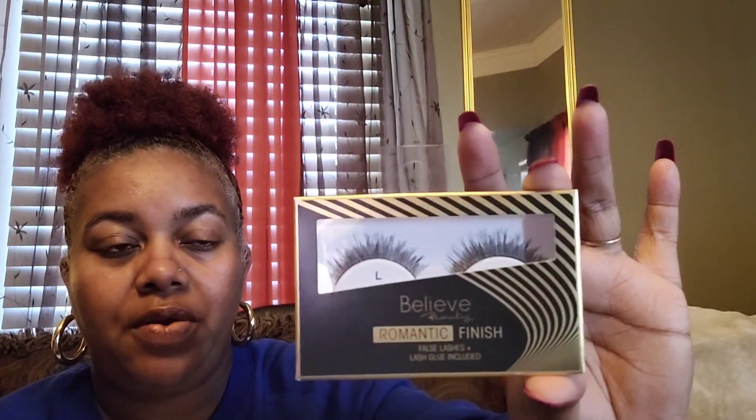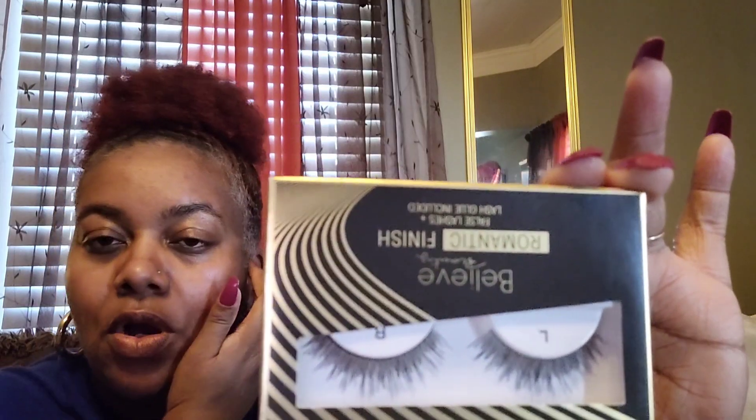All right, let's get right into this haul. First, make sure you take a look around and see if you're feeling my content and my personality - if you are, hit that subscribe button and join the Brown Eyes family. So no particular order, this collective haul consists of a road trip as well as a local Dollar Tree trip. I went over into the makeup section and found these - Believe Beauty Romantic Finish false lashes, and it comes with the glue. Look at the pretty packaging - it's black and gold, really nice. The lashes are real nice too, so I picked up two of those.